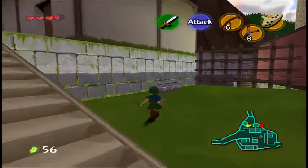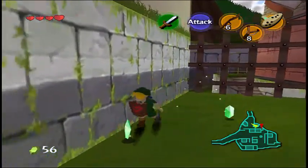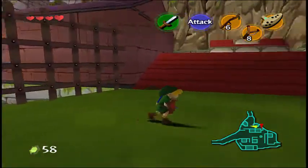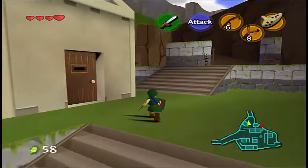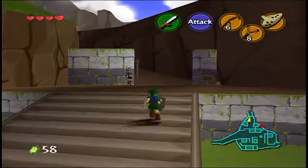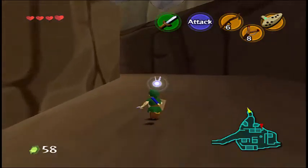Coming up is why we bought the Hylian Shield, which is good, because this one will catch on fire. This is the next dungeon, which is like a fire dungeon — it's not the fire temple, but it's called Dodongo's Cavern, and it has a little bit of fire and stuff in it, I believe. I may be wrong.